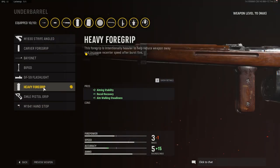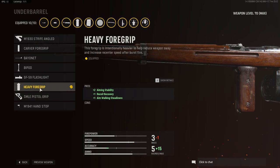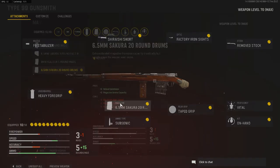For the underbarrel, I'm using the heavy foregrip, which increases aiming stability, recoil recovery, and aim-walking steadiness. This is great if you are constantly quickscoping and want to recenter — it allows you to do that a little bit more easily. The other alternative is the SMLE pistol grip, which gives you hipfire and sprint-to-fire speed. I found the heavy foregrip was a bit easier for recentering my quickscopes. For traditional snipers, you can also run the M1930, which gives you accuracy.